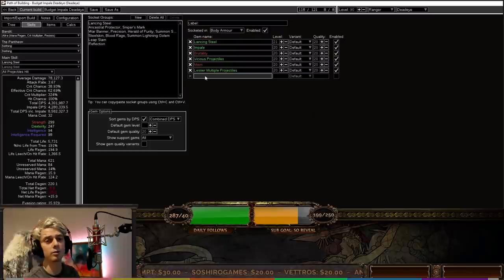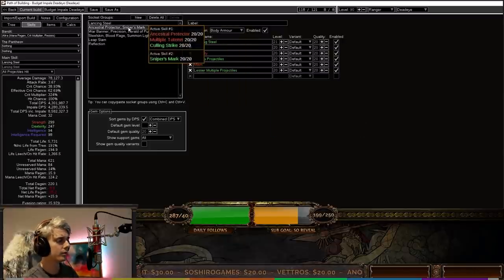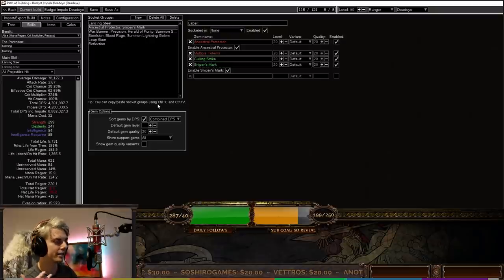This is also extremely nice for life gain on hit purposes. We then move on to the first four-link, which is our Ancestral Protector linked with Multiple Totems and Culling Strike — that's just going to keep us really topped off. If you don't like the attack speed of Ancestral Protector, you can also use Ancestral Warchief to give you more increased damage.